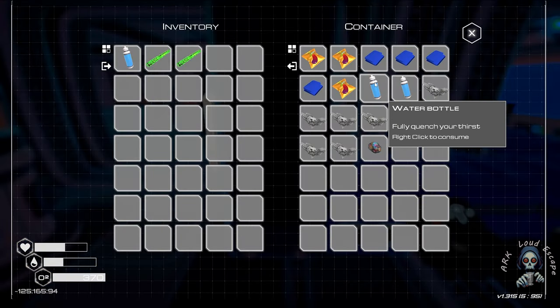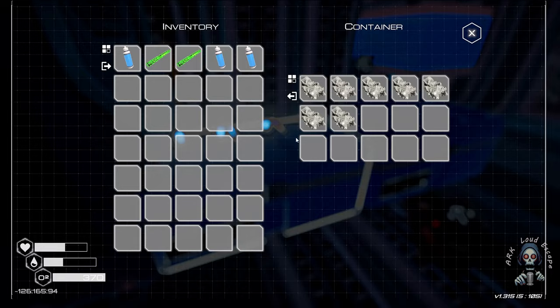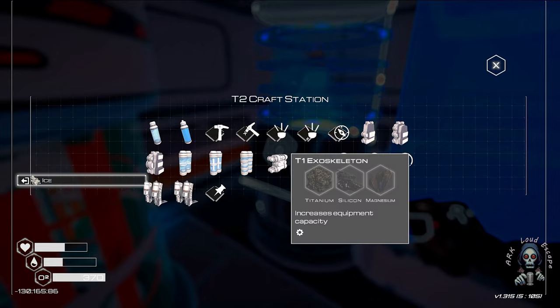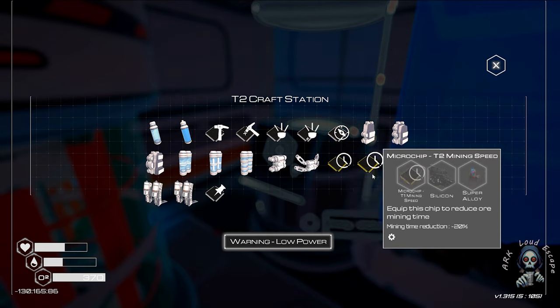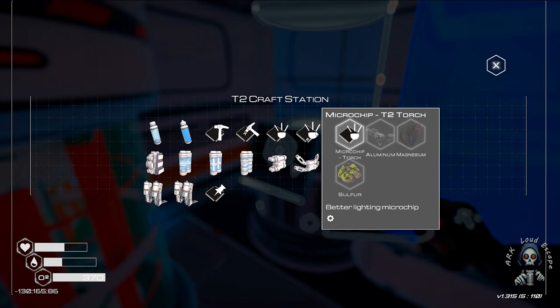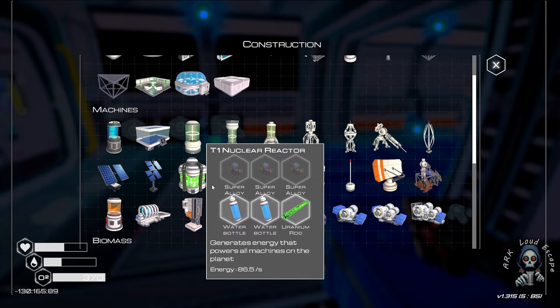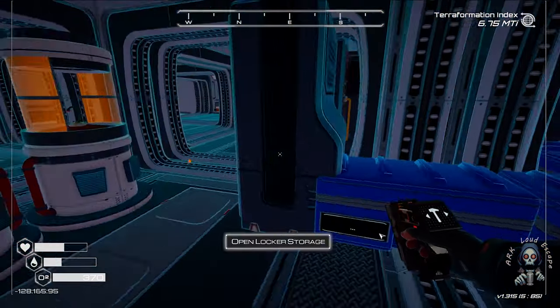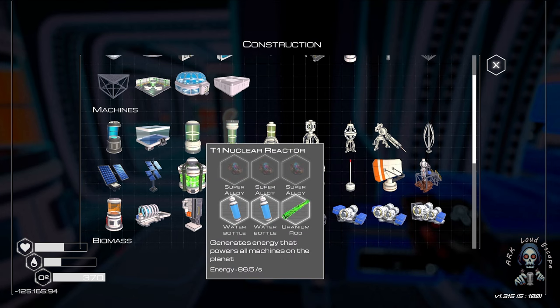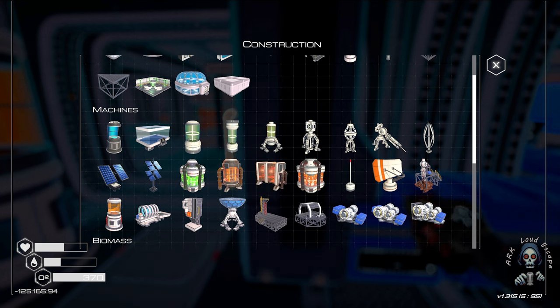We need one, two, and one more water — everything is okay, that's a good level. We need one silver — we can offer it, we can offer it soon. And three alloys — three alloys each reactor, damn it, so much! It is so much for reactors.